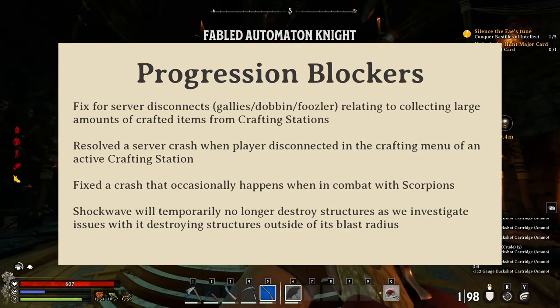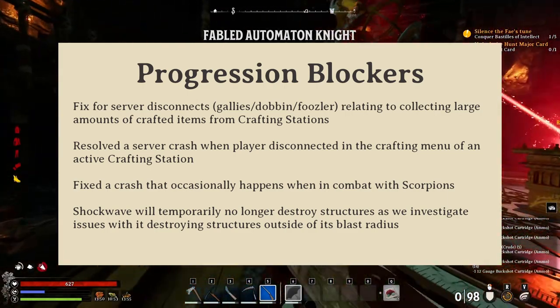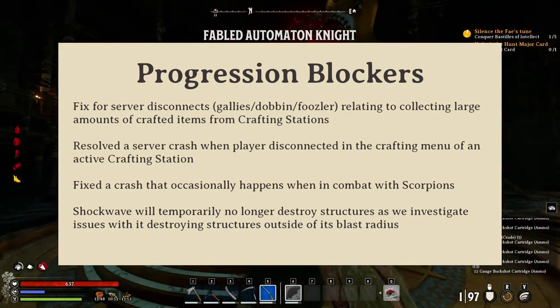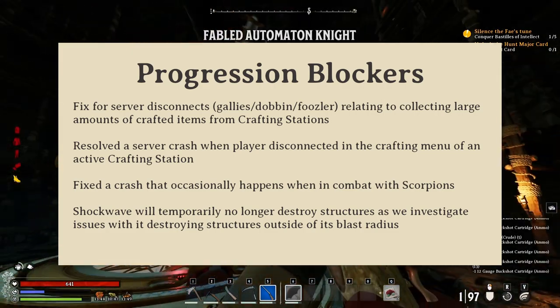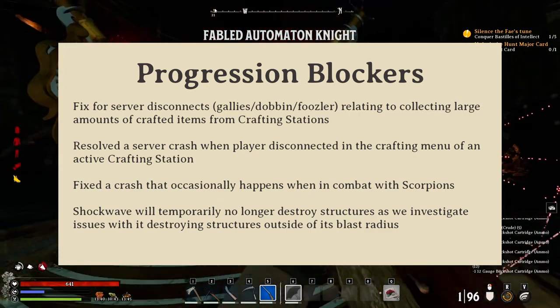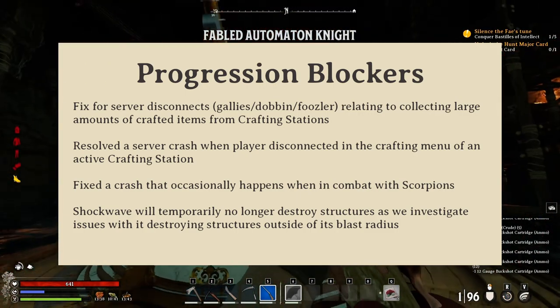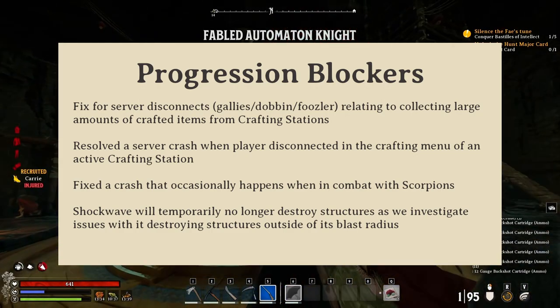It seems that there was a crash involving fights with scorpions, though I personally never experienced this — probably because I don't really fight scorpions, they're kind of annoying. They've also temporarily disabled shockwaves, like its ability to destroy structures, because there's some bug where it destroys things that are out of its range. Most likely they'll come back once they figure out how to fix this problem.